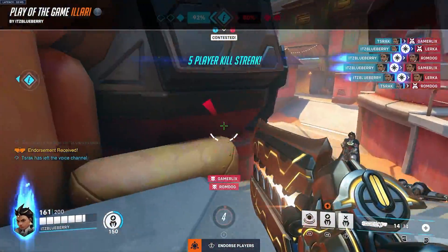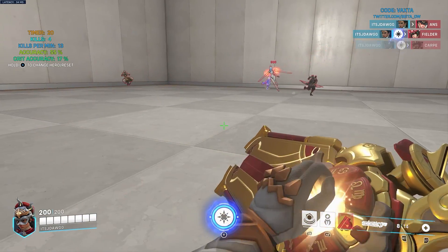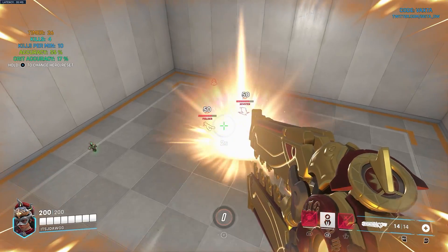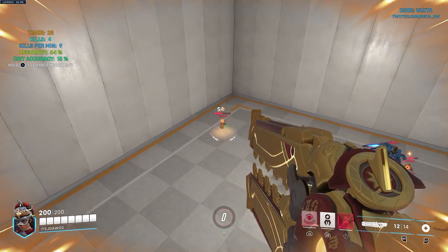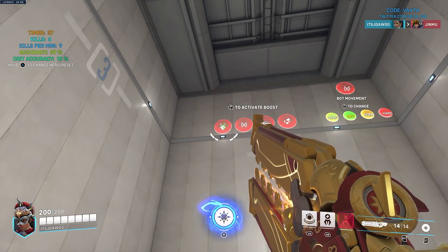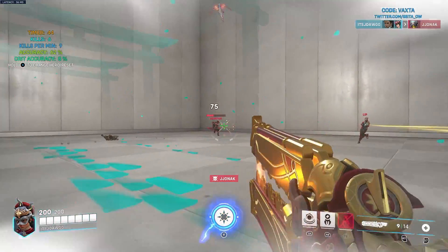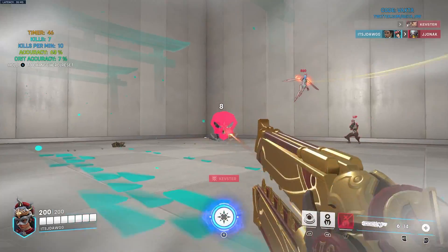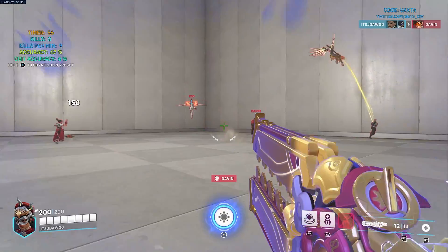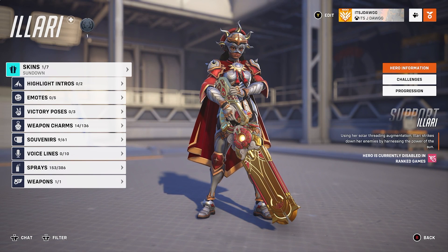Oh my god — I've gone to the aim trainer. So let me test it out. So if they're close to each other they'll just explode, like if they're on a point or on a graviton surge. Is she good for taking down Pharahs? Yep. What's she like with Kiriko? Okay yeah, that's pretty crazy — it just kind of comes back constantly. A nano boost — 113 damage a shot, 169. Should have been very cool there.